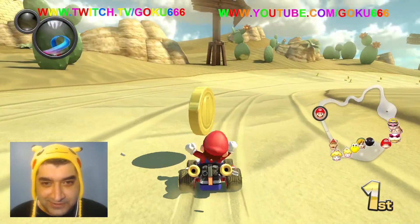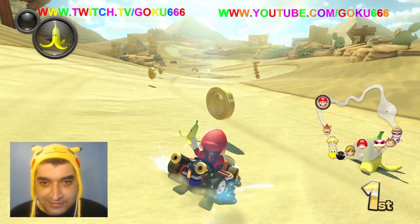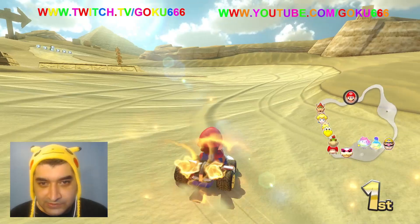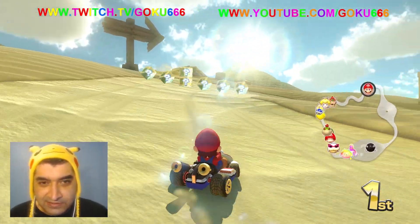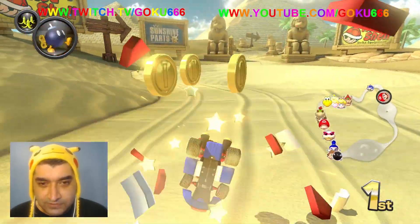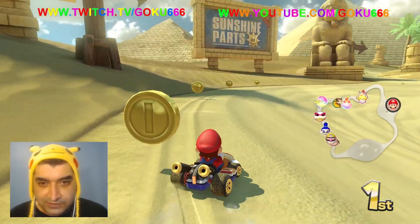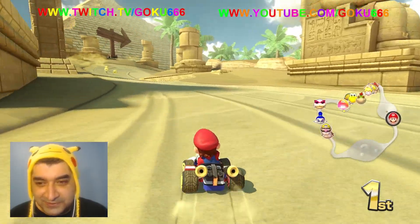Oh man, we're gonna get hit by the red shell. There's like banana peels everywhere. Those little spiny guys — I think they're called spinies. Oops, stupid blue shell. It's like a big thing of quicksand; we don't wanna fall in there.